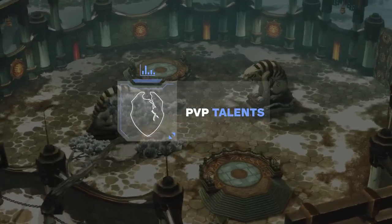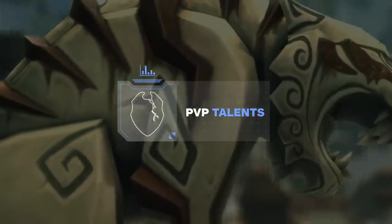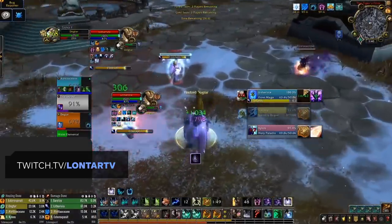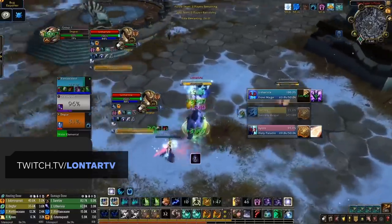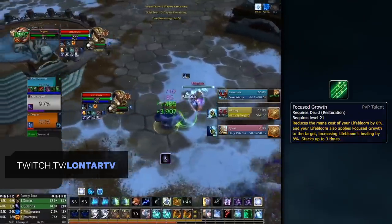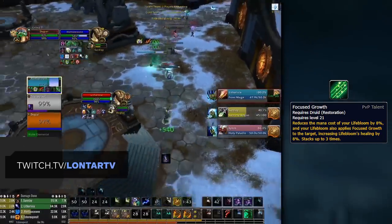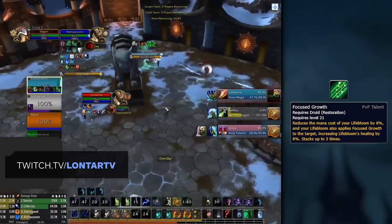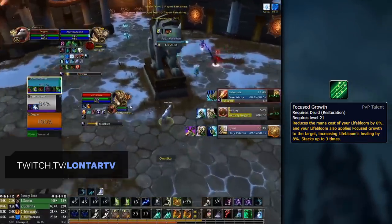That concludes our talent section. Now let's jump over to the PvP talents. With Cyclone being baseline and Overgrowth now being a standard talent, it's opened up a lot of options for our PvP talents. Of course, there is one talent you'll never want to play without, and that's Focused Growth. This allows you to put up three Lifeblooms on a target, as well as reducing the mana cost and healing. Never swap this out.